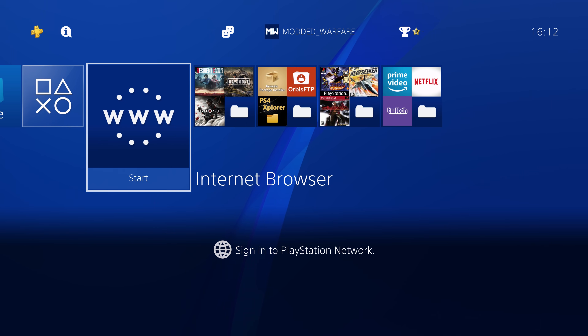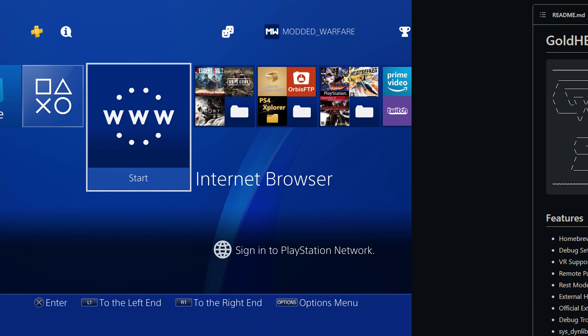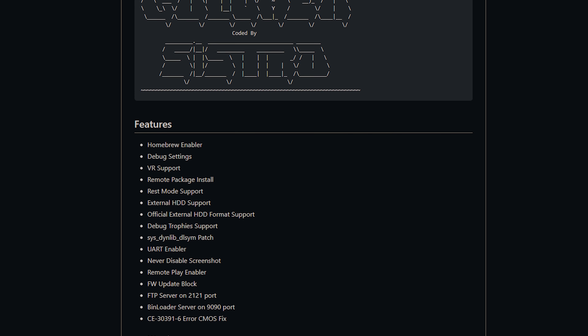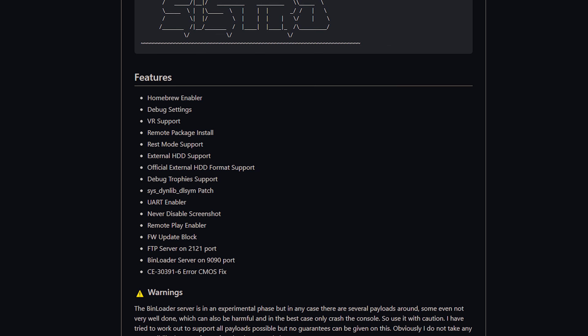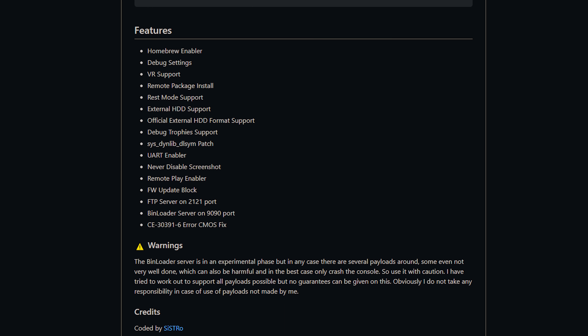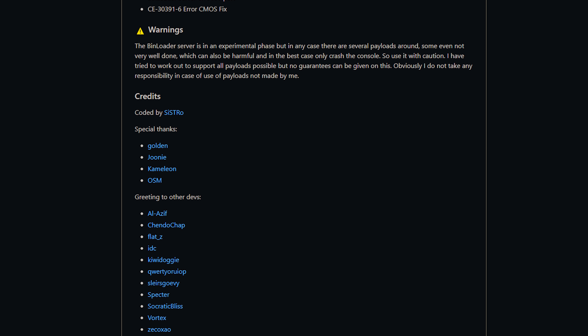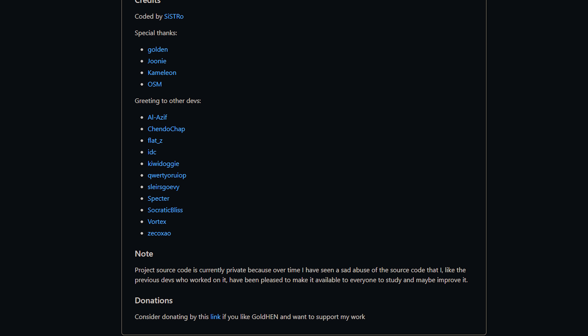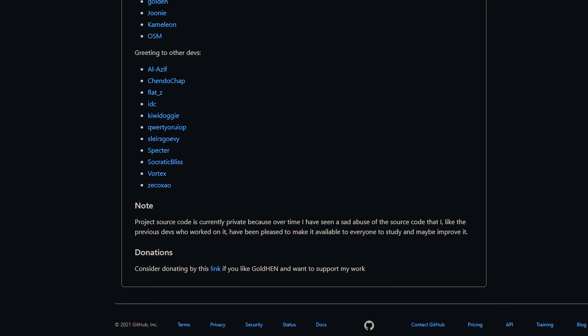What is going on guys, it's ModoDwarfy here, welcome back to another PS4 video. So GoldHen version 2.0 was just released by Sistro not too long ago, and it adds a whole bunch of extra functionality for your jailbroken PS4, which are really going to make a big difference, especially when it comes to loading additional payloads on your PS4. So we're going to be covering that here, doing a general overview of some of the changes.